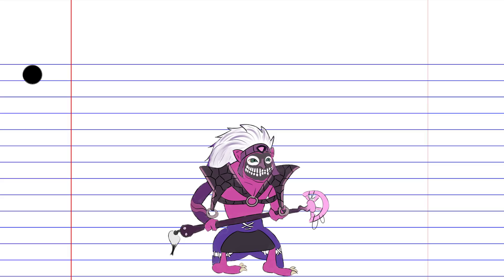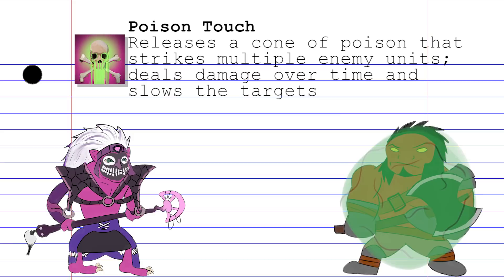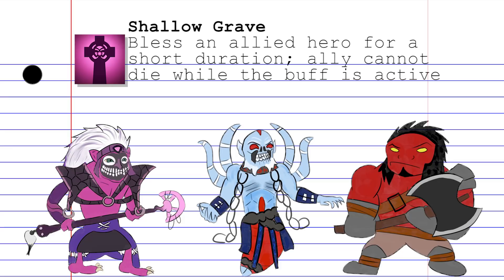Dazzle is a ranged intelligence hero who can keep his allies safe through heals and Shallow Grave, while also beating up his opponents through his low cooldown spells. His first skill is Poison Touch, which launches a cone of poison that deals damage over time and applies a slow to every affected target. If a target is attacked while Poison Touch is active, the debuff will refresh, allowing for very aggressive plays during the laning phase or to ensure kills on runaway foes. Multiple instances of the spell will stack, allowing the damage over time and slow to really tear down an enemy.